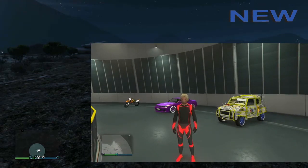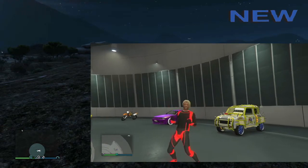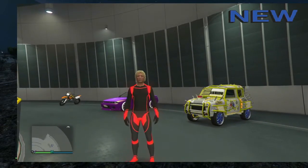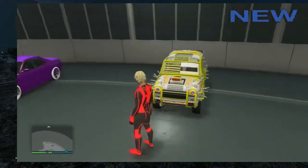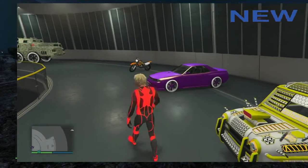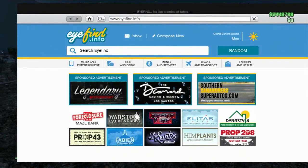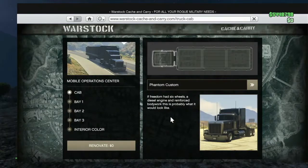The duper will need to have a facility with the car they want to duplicate inside the facility. The duper will also need to have a lot of Sanchezs bought inside of any garage except their motorcycle club.